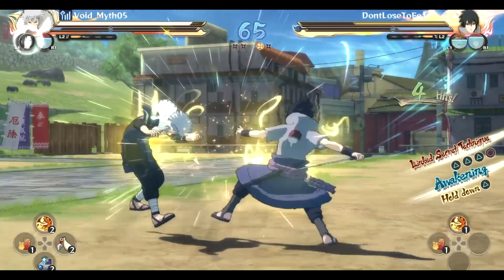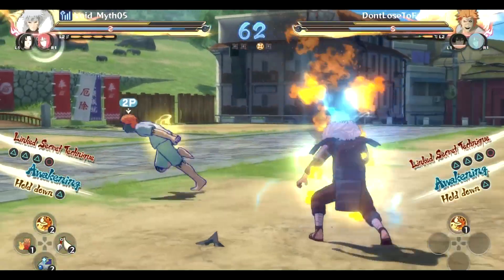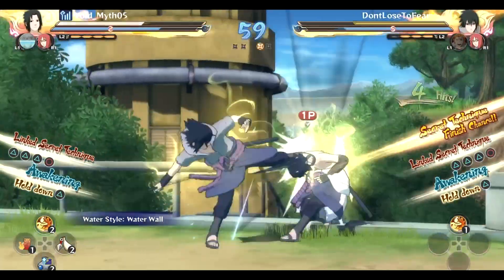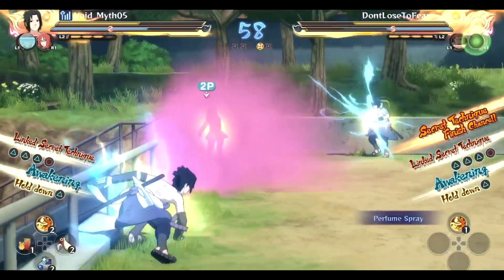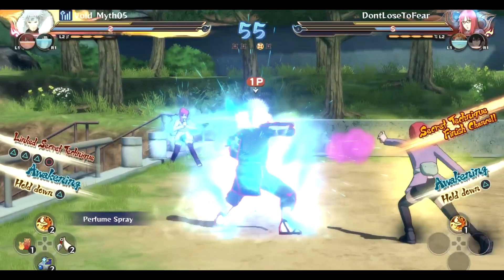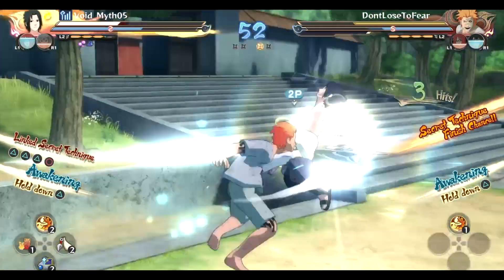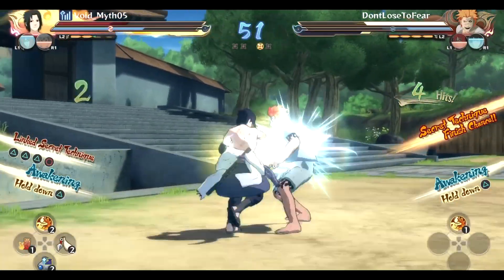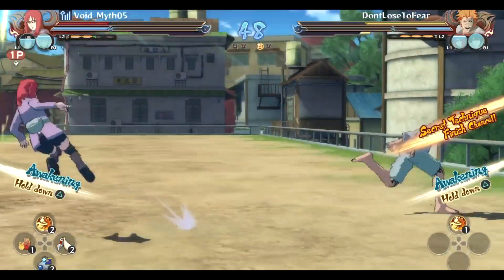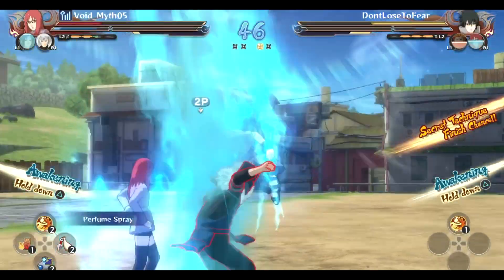There we go — pressuring him here. He doesn't want to take the bait. Punishing him with a paper tag. Getting him with the perfume spray, but he avoided the debuffs by switching there. Then he switched kind of back into his debuffs, which is unfortunate for him.